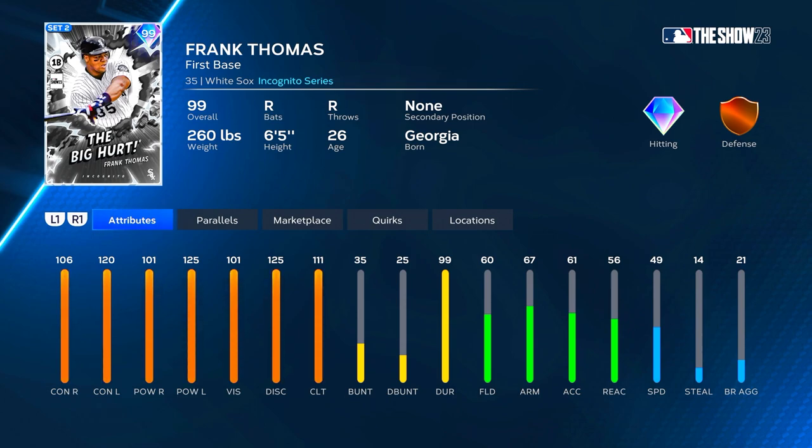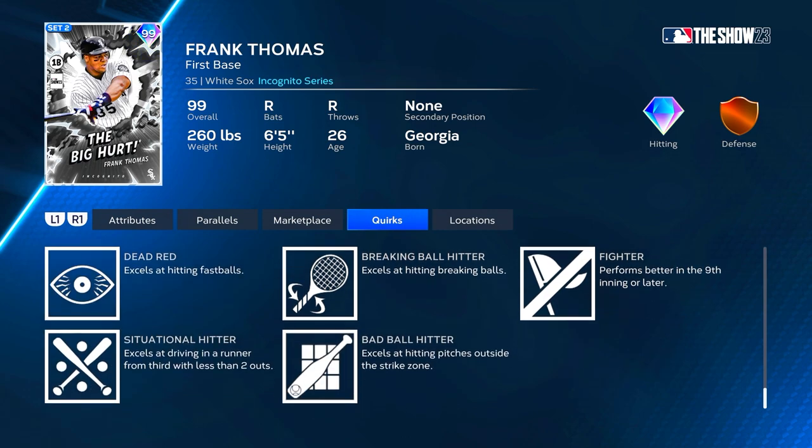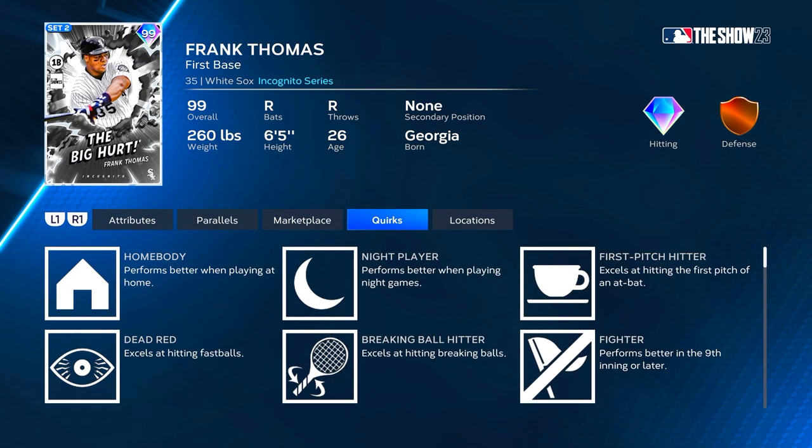At P5 fielding goes up to 65 — still bronze defense — arm strength up to 72, reaction up to 61, speed up to 54. The Big Hurt will be DHing for us and hitting third in the order. His quirks: home body, night player, first pitch hitter, dead red, breaking ball hitter, fighter, bad ball hitter, and situational hitter. He's got pretty much every quirk you'd want except 'unfazed' — the two-strike excellence quirk — but besides that he's got everything. Love to see it.